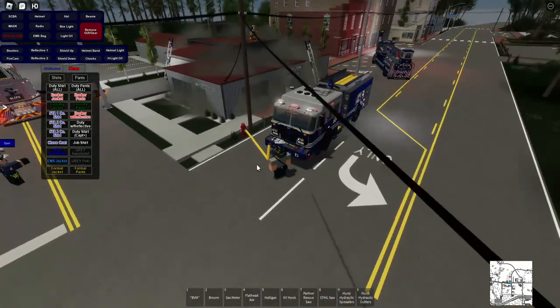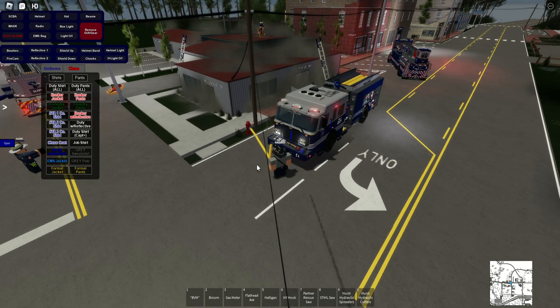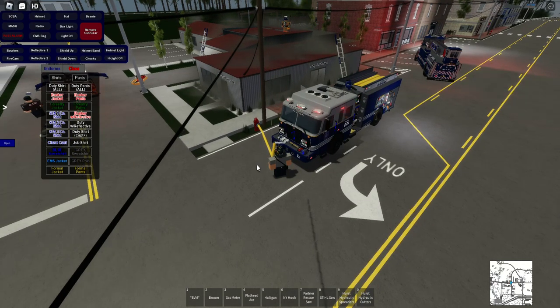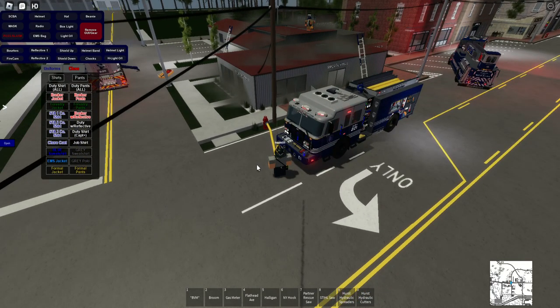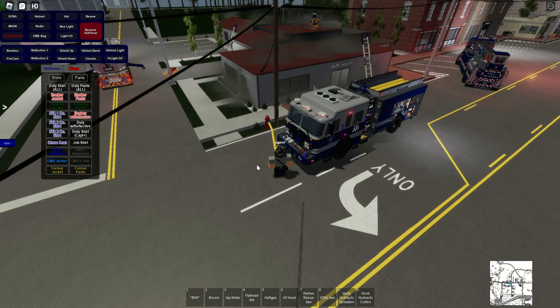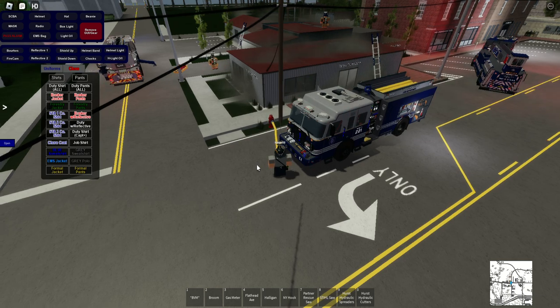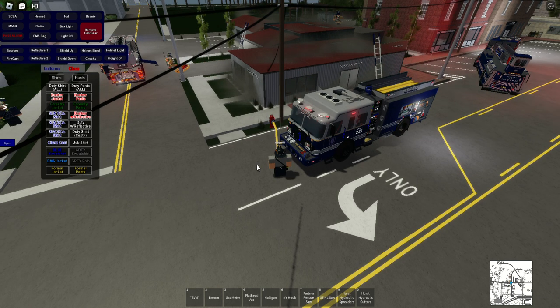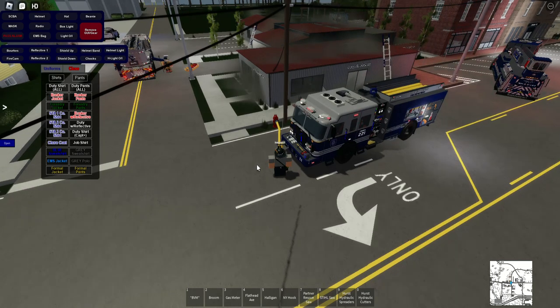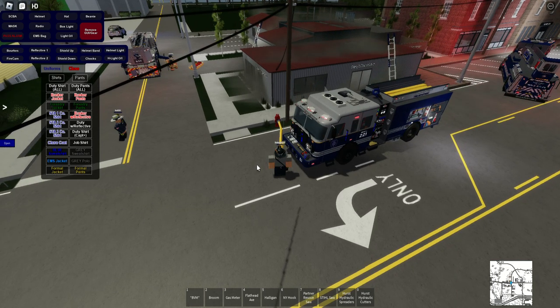Truck 1 Delta to command: the building is laddered. Delta asks if they should open the garage door on the Bravo side. Engine 1 confirms they have the majority of the fire knocked down but still have some fire. Command clears Truck 1 to cut the garage door — One Delta is already working on it directly.